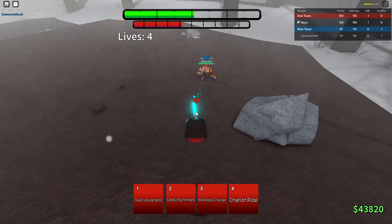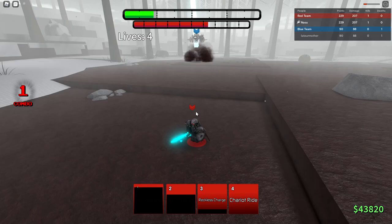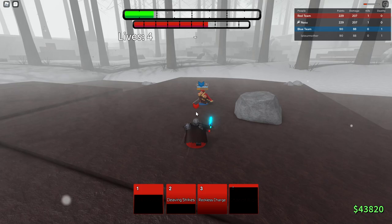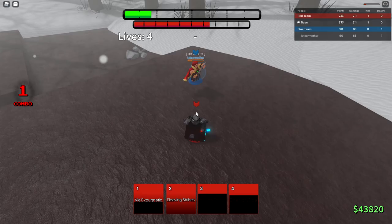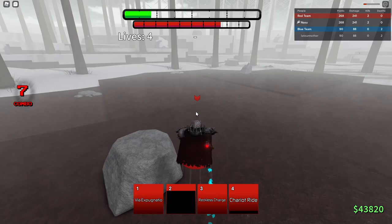Reckless Charge — M1 combo, Cleaving Strikes, another M1. He kind of mashed out of it — so you can mash out of Cleaving Strikes, good to know. Reckless Charge — I missed. Don't want to block that last hit or I'd have got guard broken. Jump and block — there we go, and he should be dead. This skin is so cool, and also the awakening for this skin is different — when you awaken with this skin the arena goes dark.